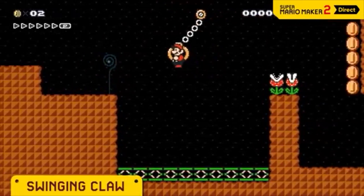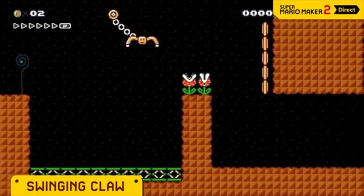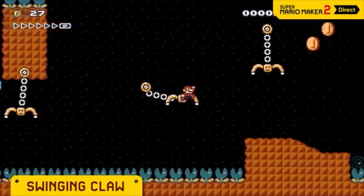Let it grab you. Build momentum. Then jump. Mario can even use seesaws to send himself flying.